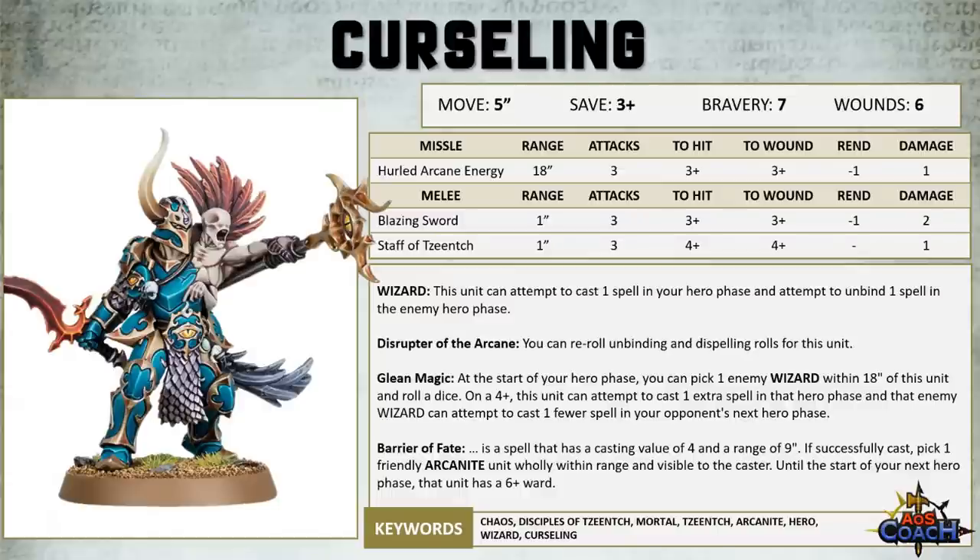It did appear to lose the Threshing Flail attack, as well as the Vessel of Chaos ability, which used to allow you to cast your enemy's spells if it was successfully unbound. It's still a wizard, but it can only cast 1 spell and unbind 1 spell — the previous version was a double caster — though the Disruptor of Arcane ability does remain unchanged.